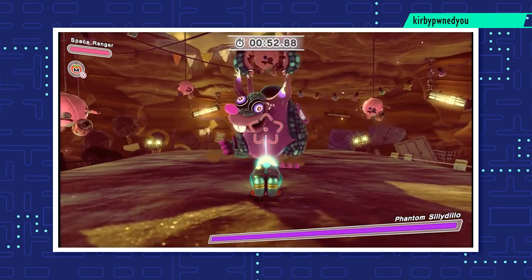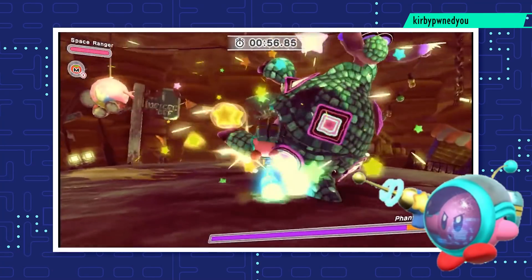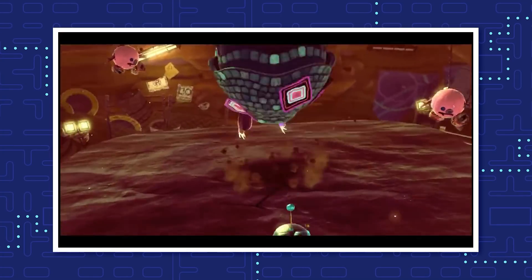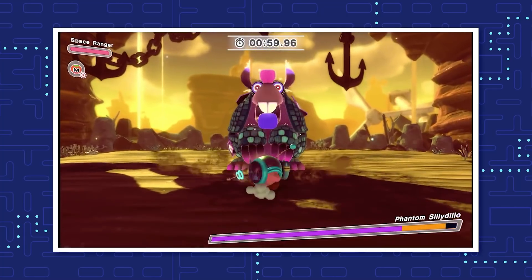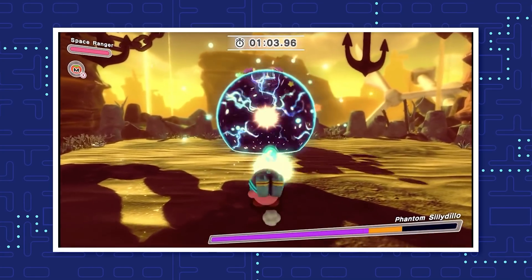The final evolution of this copy ability is the Space Ranger. Kirby trades his 2 guns for a space gun that fires energy beams. This weapon is a bit slower than the Noble Ranger, but deals way more damage. For even more damage, you can charge a shot to launch an energy beam at your enemy, dealing continuous damage for 3 seconds before exploding.